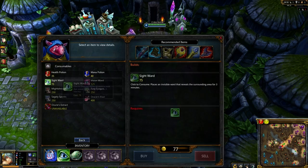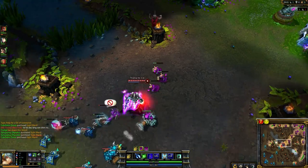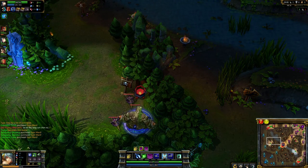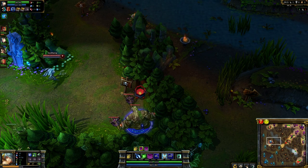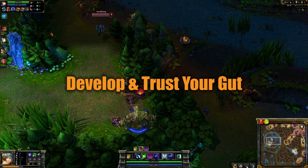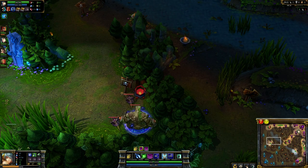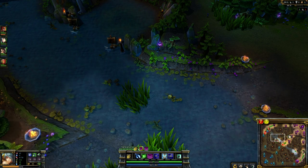If a jungler goes for blue golem first and you catch them, watch out for a potential early gank at middle. Also, an early blue means you should use clairvoyance again around 7 minutes 40 seconds, shortly after it respawns, to check on their blue buff again, as they may either not have gotten to it quickly enough, or they may be taking it then. There are no hard and fast rules to clairvoyance, and a completely defined list of timers is as varied as the champions and situations you come across. Get a feel for the champions you're against and when they may be moving to key locations — it may even help to play some junglers yourself.